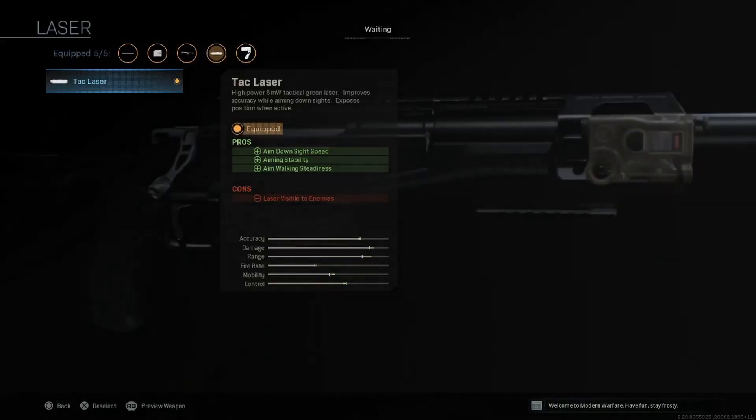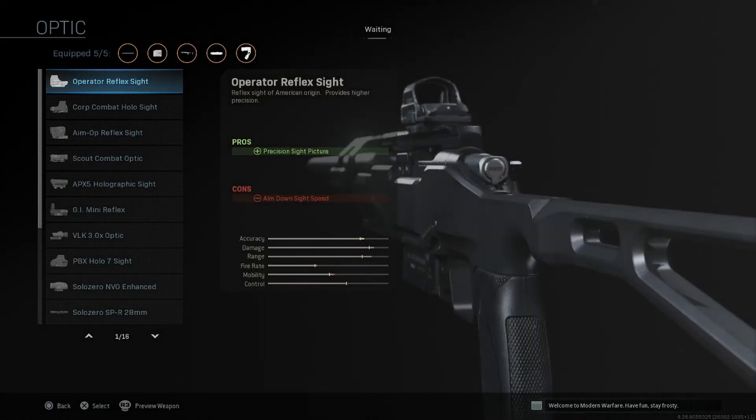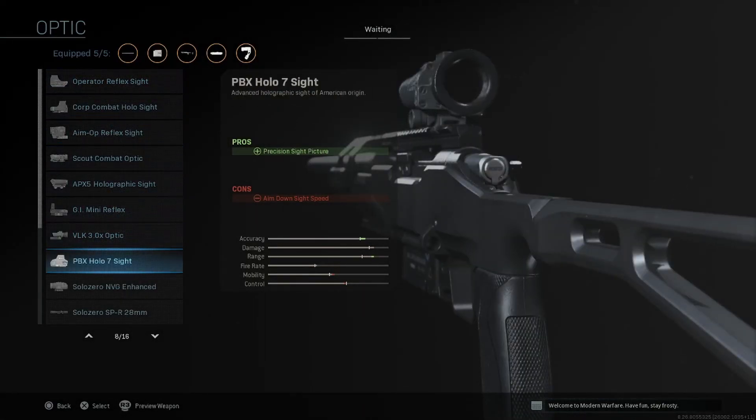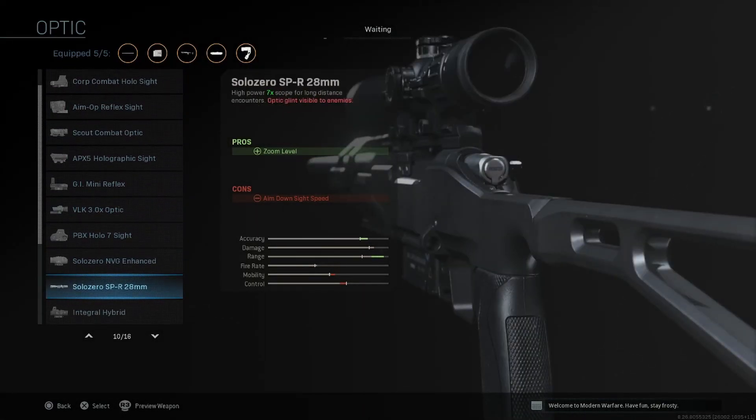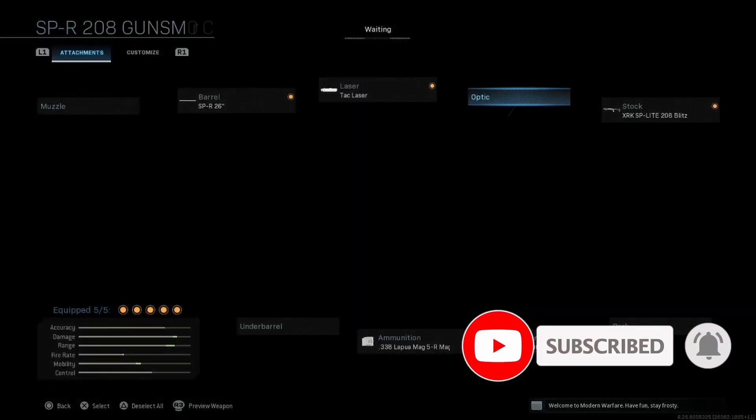Moving on to the lasers — you can only use attack lasers. There's no 5 milliwatt, there is no 1 milliwatt, just attack laser. For the optics, pretty much the same story as usual. We have the SPR 28-millimeter here, and I don't know what this looks like yet. We can probably throw it on in-game and check it out, see if it's any kind of different sniper scope or just a regular sniper scope. But other than that, not much new in the optics.